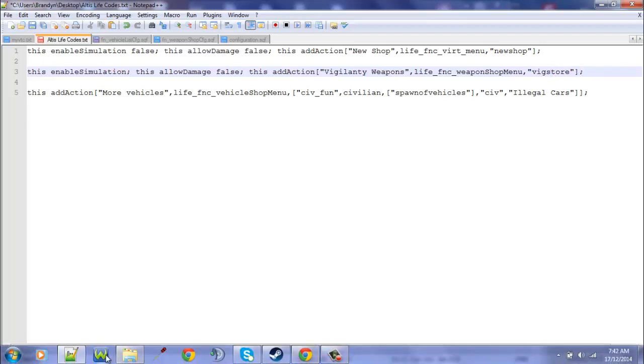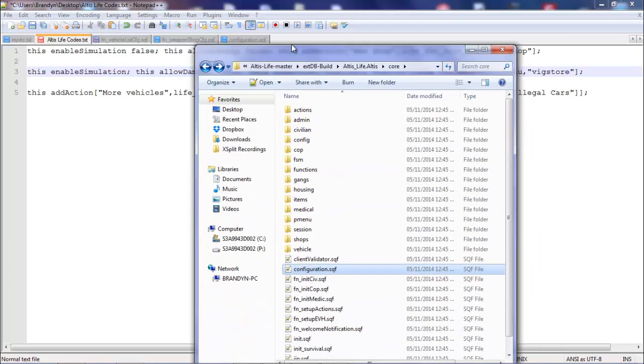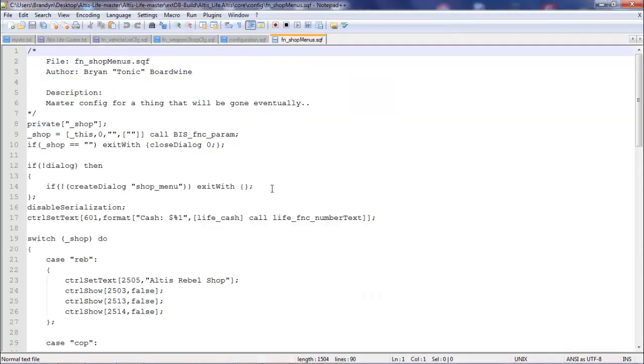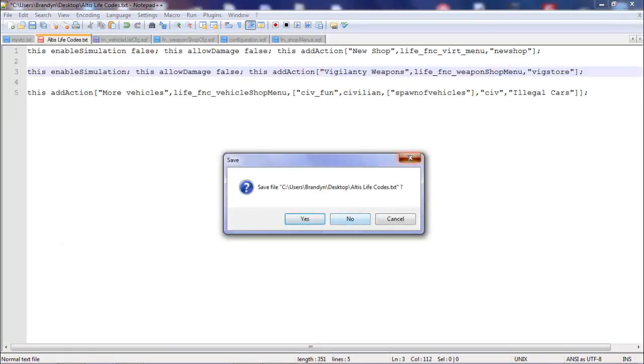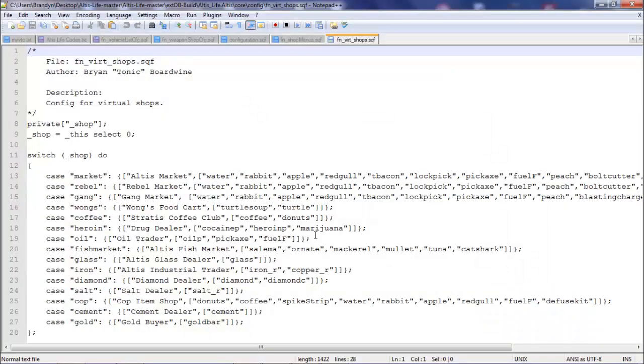So next up — it's probably the easiest part. You go here and you'll find this one. So what you want to do is probably just copy the same thing.